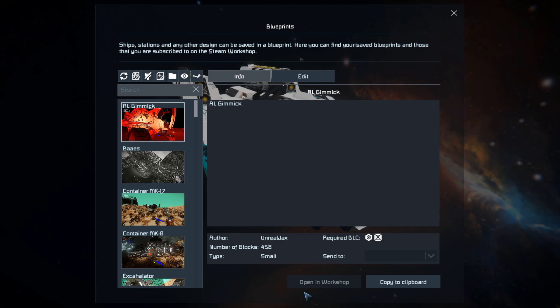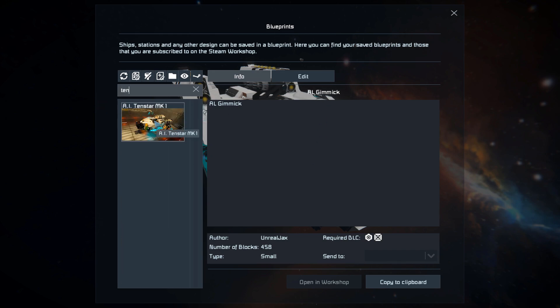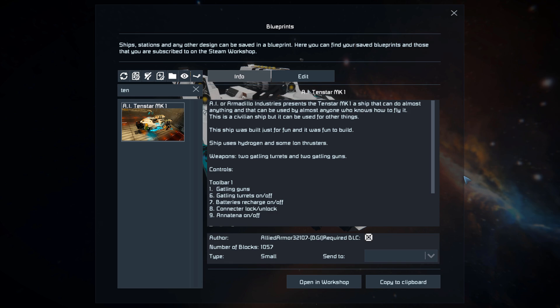Pressing F10 and finding it in the spawn menu, there it is. The 10 Star Mark 1 is 10,057 small blocks. It requires the Decorative Block DLC pack and that is it - no mods, no other DLC, just paste it and go.